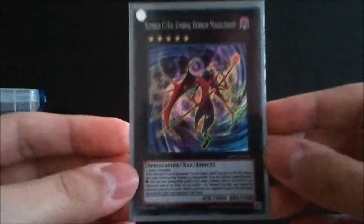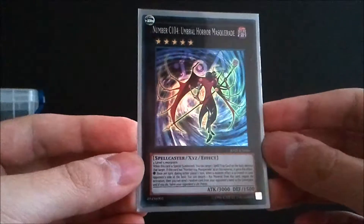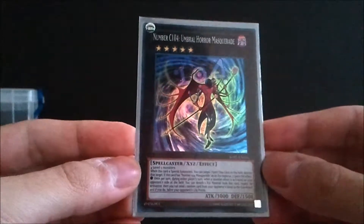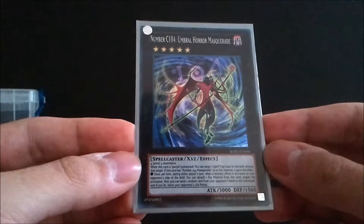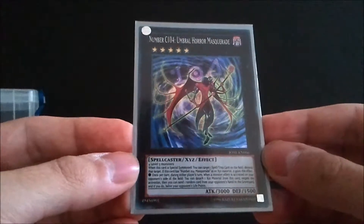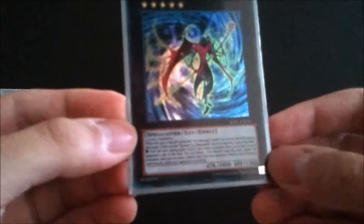That rank-up version is Number C104: Umbral Horror Masquerade. When special summoned you target one spell or trap on the field and destroy it. Then, if you have Number 104 as an XYZ material, once per turn during either player's turn when an opponent's monster effect activates, you can detach one XYZ material to negate it — and instead of drawing a random card, your opponent sends one card from their hand to the graveyard and you halve their life points. He's 3000/3000, the biggest monster in my deck besides Malefic Cyber End Dragon.